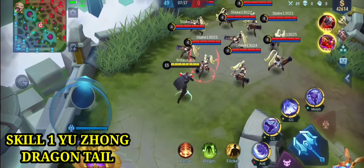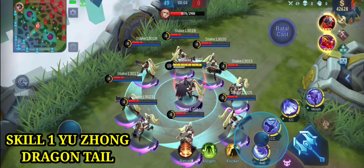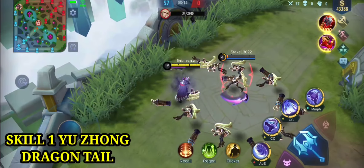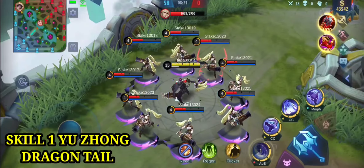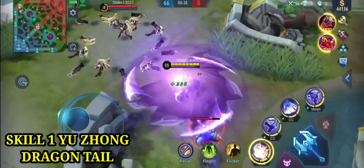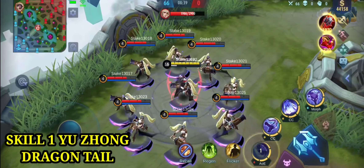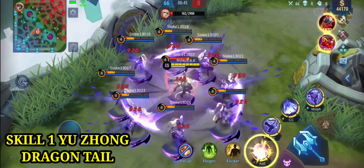Lihat ya, yang di tengah-tengah area jubah dan yang di pinggir. Nah, yang di tengah masih hidup dan yang pinggir-pinggir sudah tewas, karena damage skill 1 lebih sakit di bagian luar jubah. Skill ini memiliki 40% spell vamp, kemudian meninggalkan 2 stack residue kepada lawan yang terkena. Stack residue adalah pasif dari Yujong — di bawah tubuh lawan ada warna ungu itu.